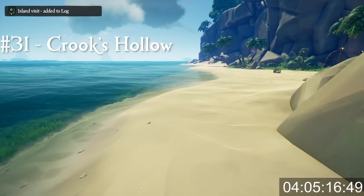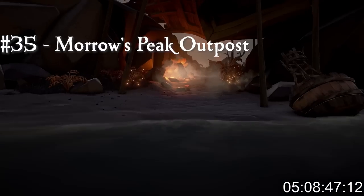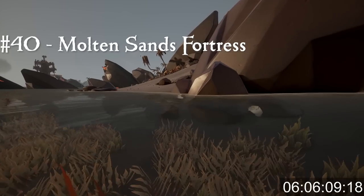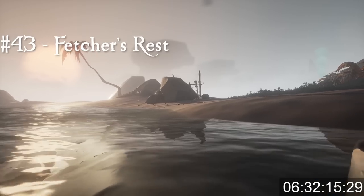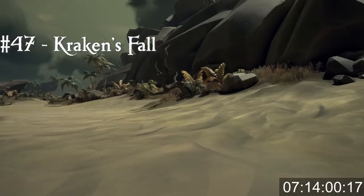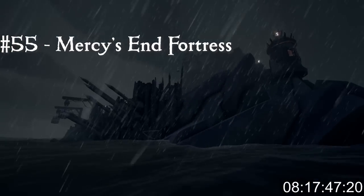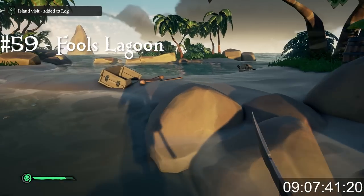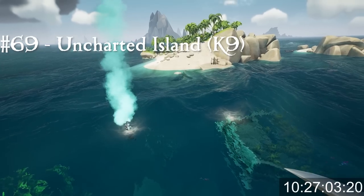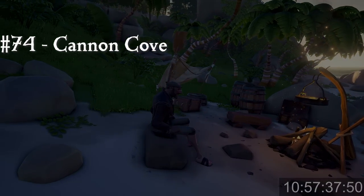We started in the Devil's Roar, making our way from island to island. Make sure to have a full supply at all times — raid barrels, rowboats, and most importantly, use the animals the game gives you. Whether it's shark, snake, chicken, or pig, it's all health for your pirate. Some, though not all, of the islands have campfires you can use to cook the meats. This gives you a little break between islands, but most importantly allows you to maximize your health opportunity — trust me, you're going to need it.